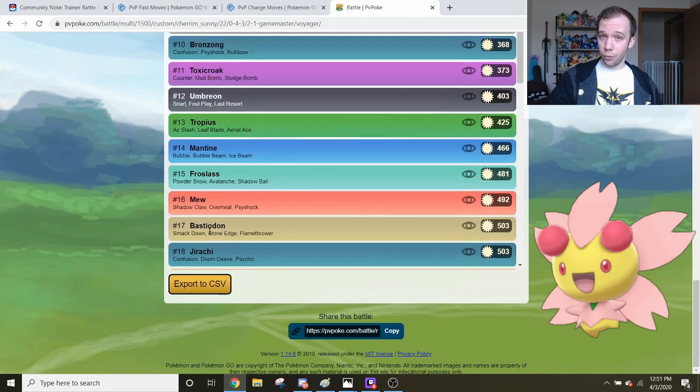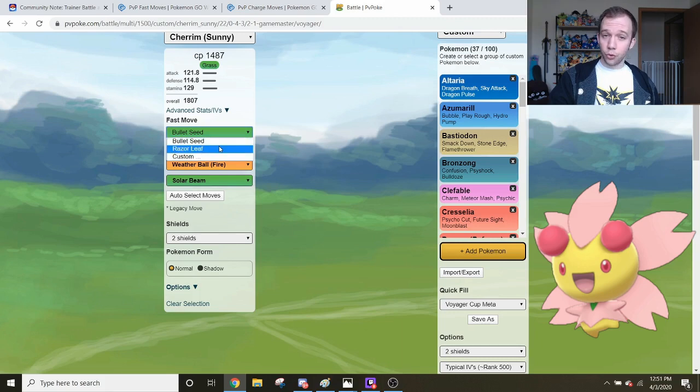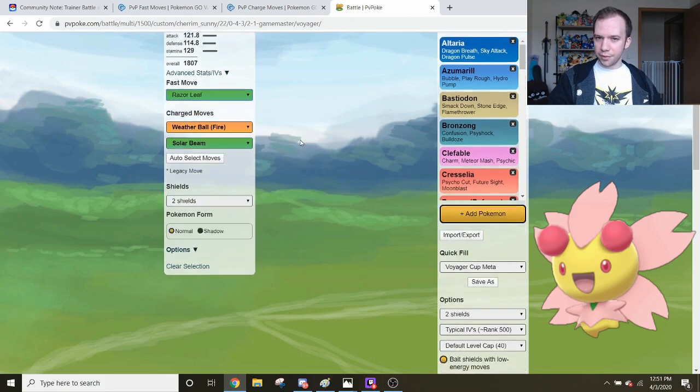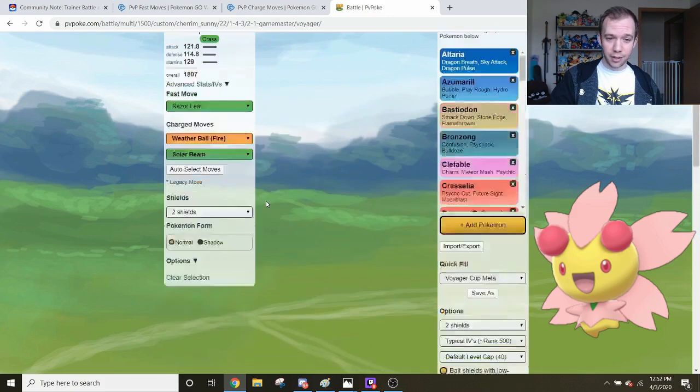There is also the option to use Razor Leaf on Cherrim for more Grass-type edge. In the two-shield simulation with Razor Leaf, it's 26 wins, 10 losses, 1 draw — not that big a difference from Bullet Seed. The reason it's still competitive is because in a two-shield situation, Razor Leaf damage definitely adds up, and Razor Leaf Pokemon always love having a low energy cost charge move to back them up. That's why Bellosom and Victreebel are such good Razor Leafers — they have Leaf Blade at 35 energy. What Cherrim has now is a Fire-type 35-energy charge move to back it up. Super big variety for Cherrim.